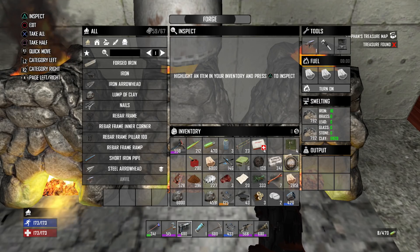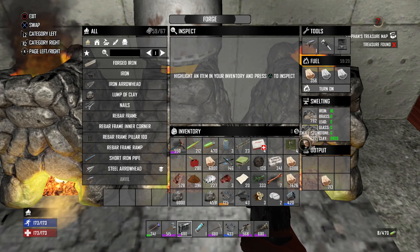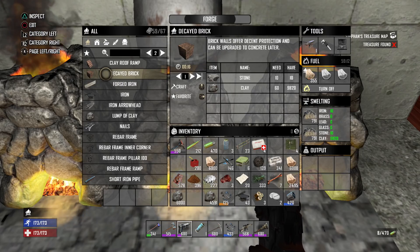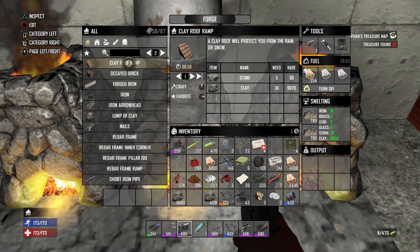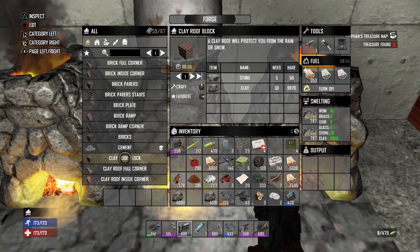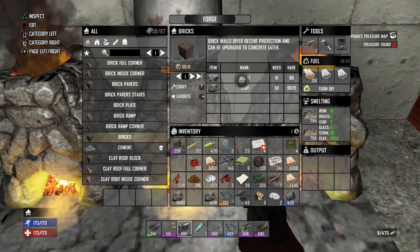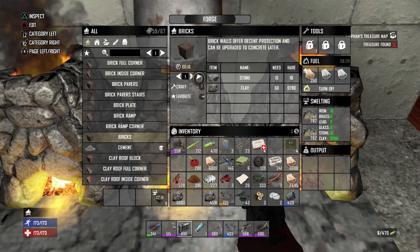9,820 clay in there — damn, that's a lot. I'm going to forge some stone into this one and come back to make brick out of it, because that'll get rid of the clay pretty fast. I don't really want to just forge the clay out — that's a little bit of a waste. Looking at brick blocks, they take 60 clay and only 10 stone, so there's a lot more clay than stone. Clay is actually easier to gather anyway, so it's not a big deal.